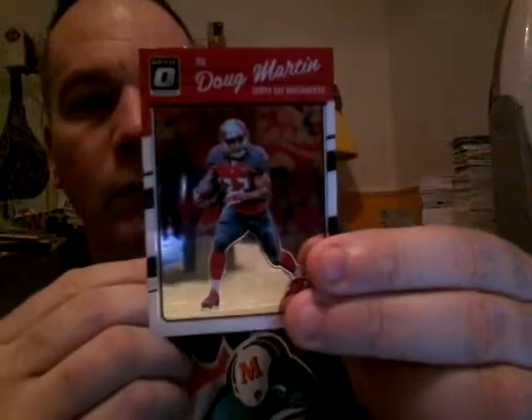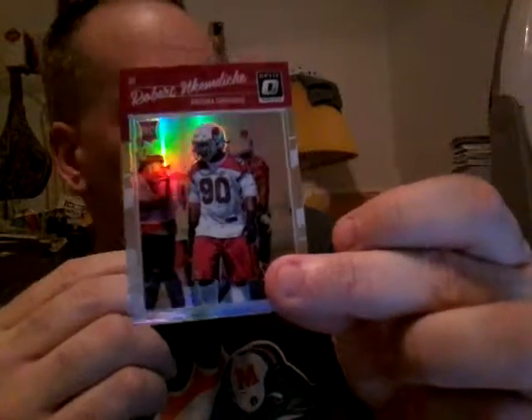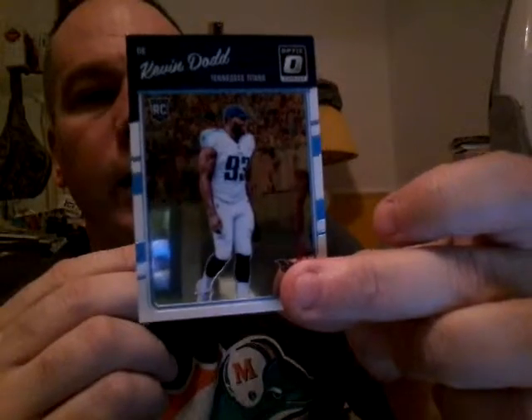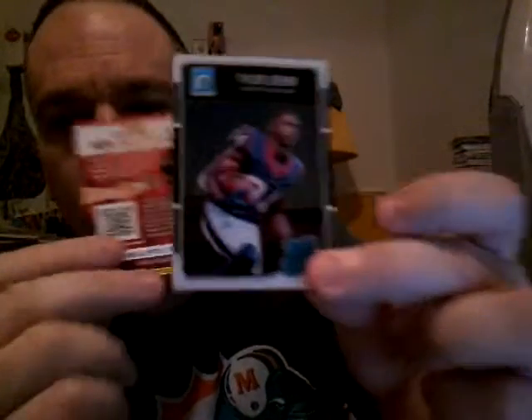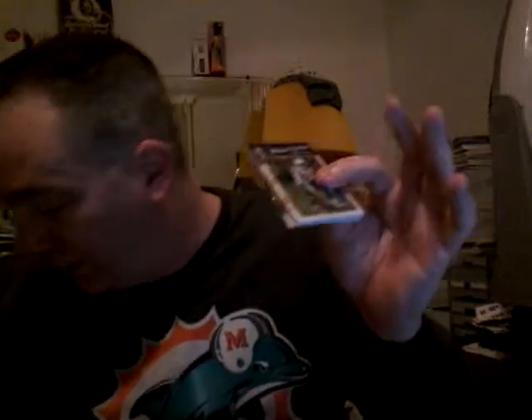Let's start. Doug Martin. We got a hollow refractor of Robert Nkemdiche rookie, a Kevin Dodd rookie, and a Raiders rookie of Tyler Irvin. This is the Jersey card — you can tell by the thickness. This will be the Jersey hit. I don't really get too lucky on the Jersey cards.